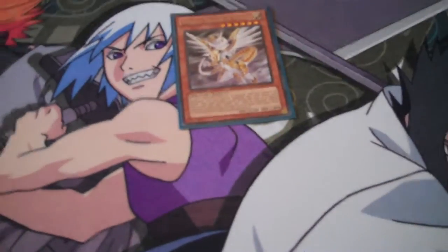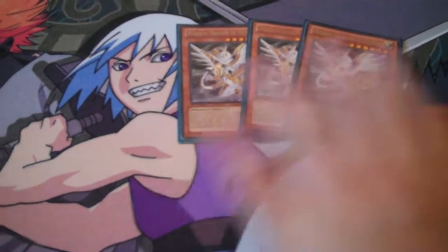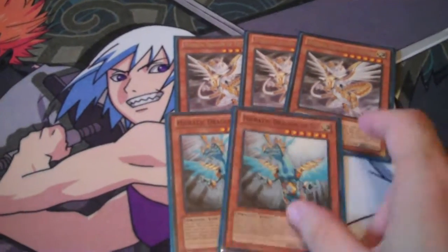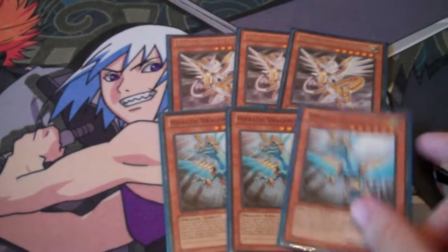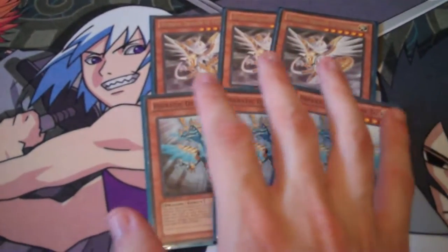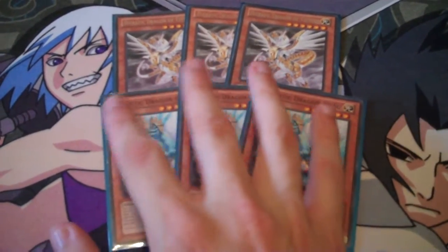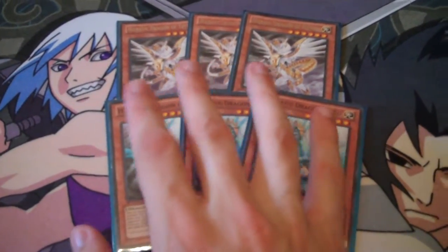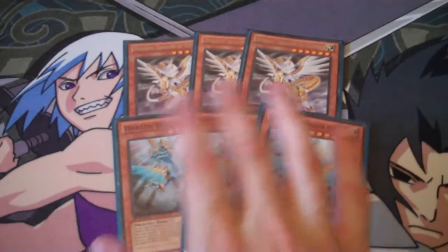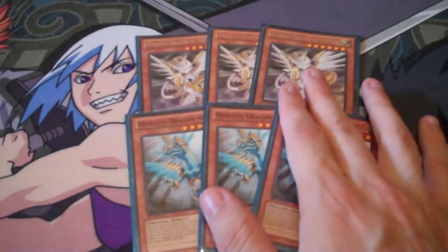For Heretics: 3 Tefnut, who's just a level 6 Cyber Dragon, and then 3 Sue, the other level 6 — just tribute a Heretic to Special Summon him. The deck only really needs the level 6s because that's what the deck focuses on: going into Rank 6. You don't really need the Rank 5 Heretics at all; just these are the 3-ofs that you need.